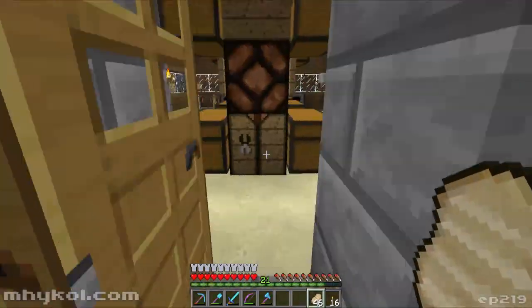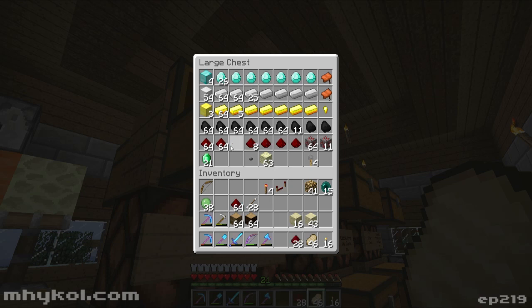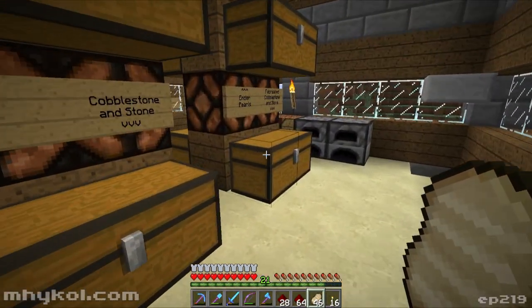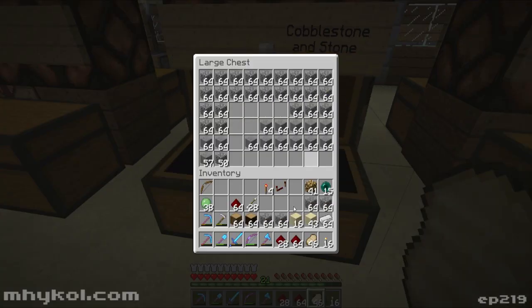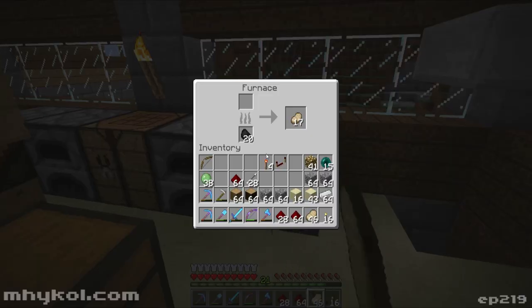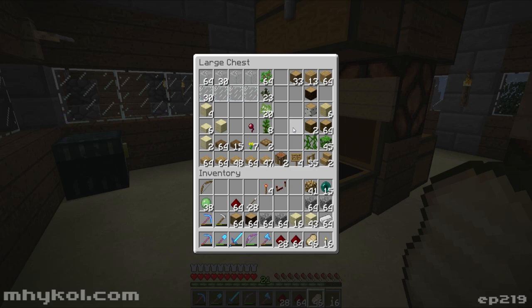We'll continue adding layer two here. First we'll grab some more redstone. I might have to break this redstone ore down. I'll need a bunch more pistons, so let's grab some more iron and cobblestone. Let's see what I got — food in there, sand and sandstone.